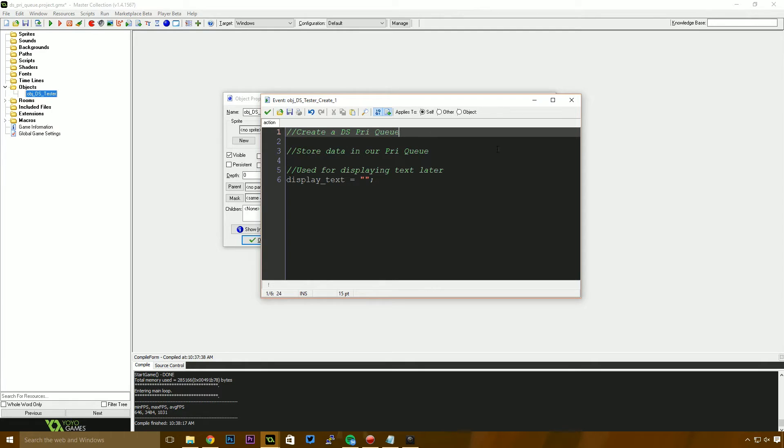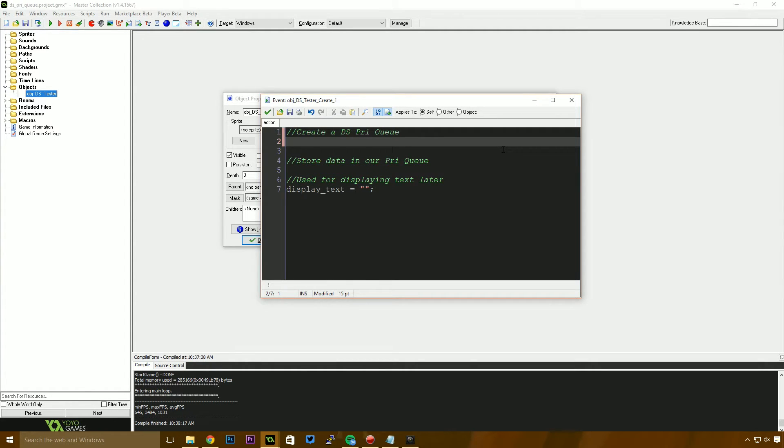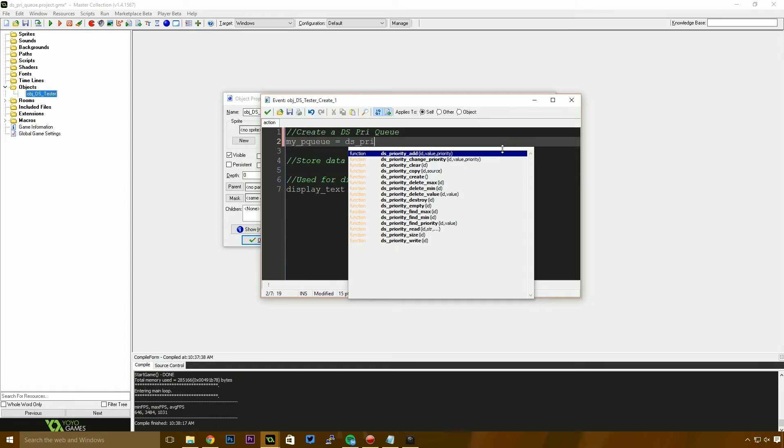The first thing we need to do is create a priority queue — essentially asking Game Maker to allocate some memory for us. So I'm going to say: my_PQ equals ds_priority_create.